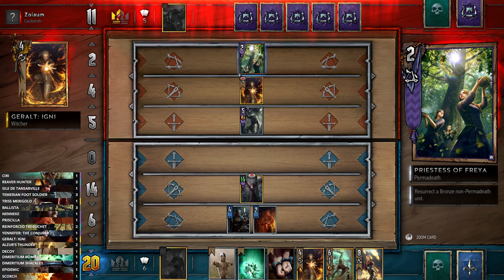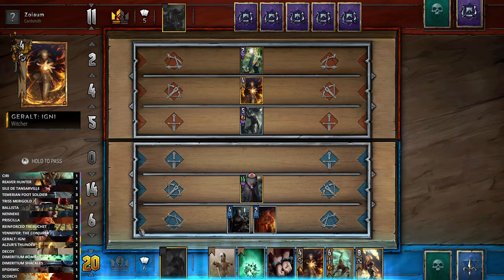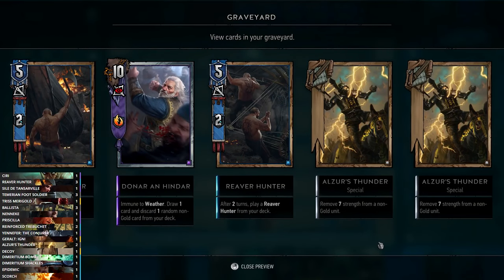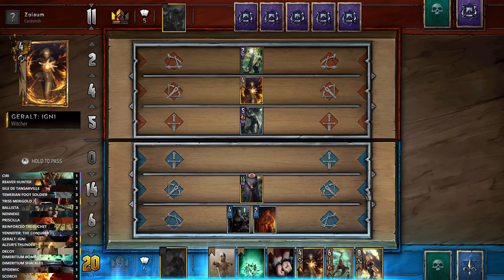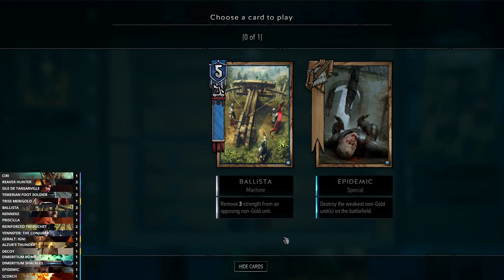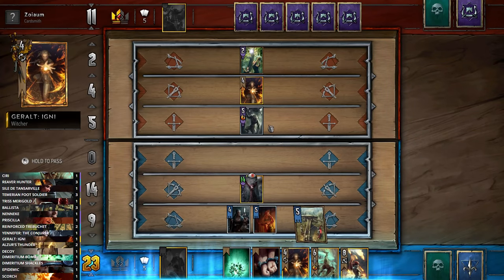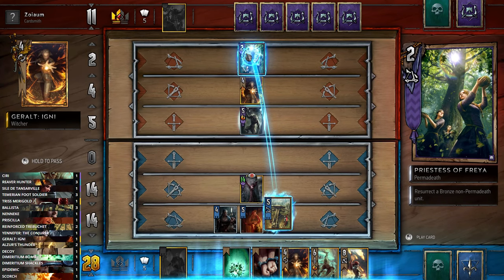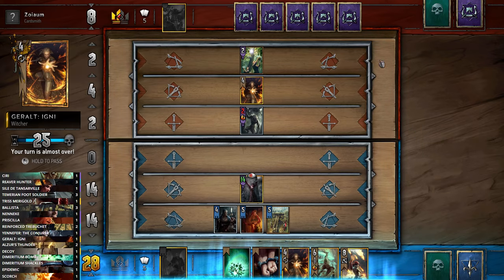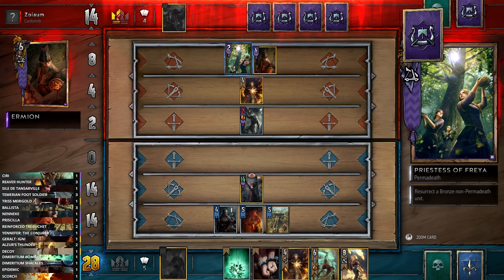We'll Neneke and get Priscilla back. Because we have Priscilla we can then pick a card — if we pick the Foot Soldier, that gets those out of our deck, meaning we won't draw them next round. We can always Decoy the Priscilla if we need to. I imagine our opponent is going to pass. We've got 20 points and three golds in hand — we can also Decoy Neneke, but I don't think there's anything we really need to resurrect.